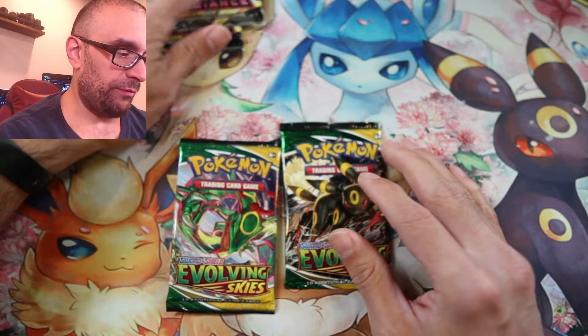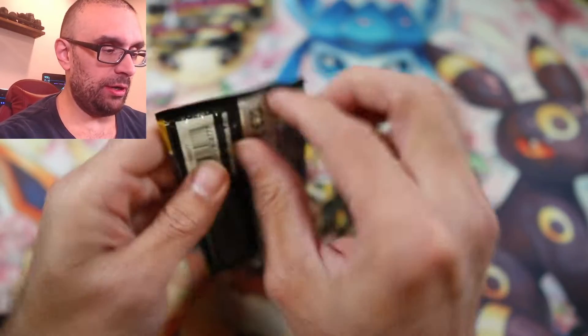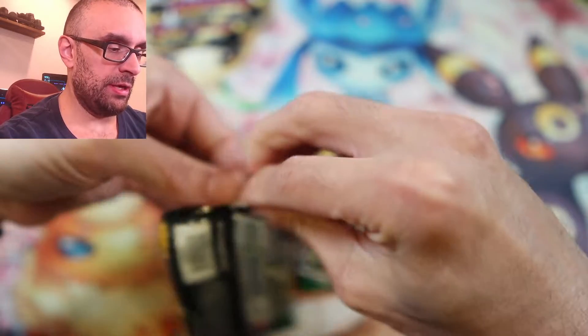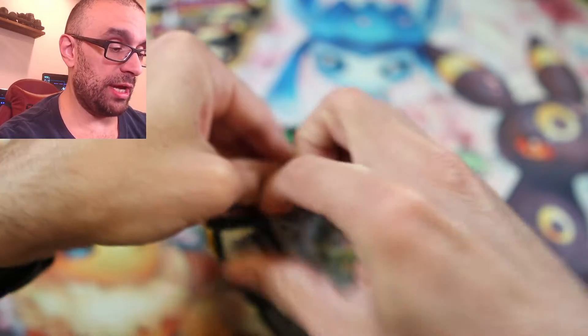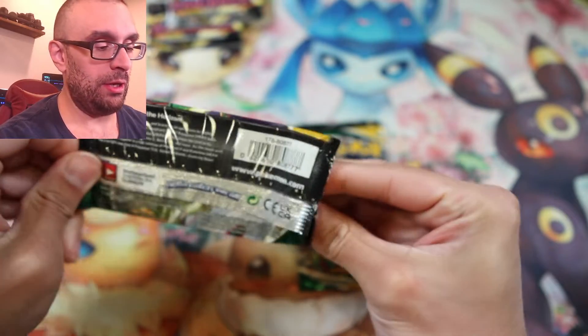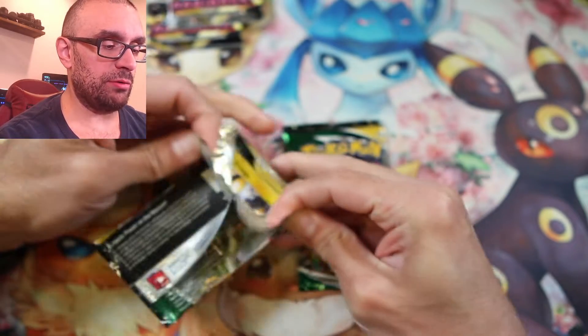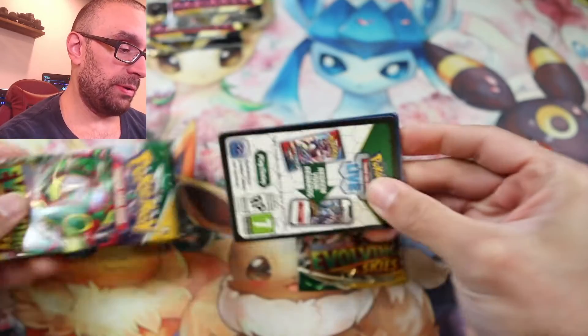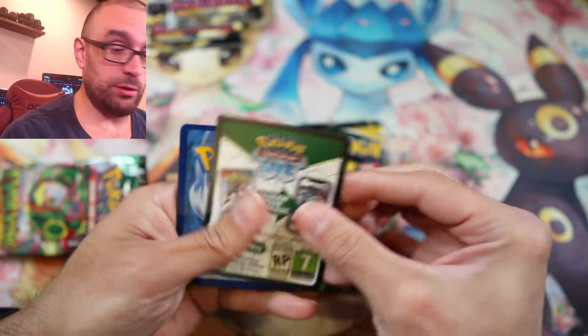So what if we start with Evolving Skies first? We'll go ahead and open these. This is how I used to open my sports cards. I actually collected baseball, football, basketball, hockey — all kinds of sports cards when I was young. Garbage Pail Kids too — not Cabbage Patch Kids. Garbage Pail Kids. Actually, I had a Cabbage Patch Kid too, because my sister had one and I wanted one.